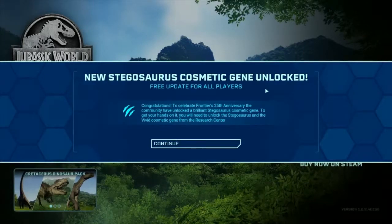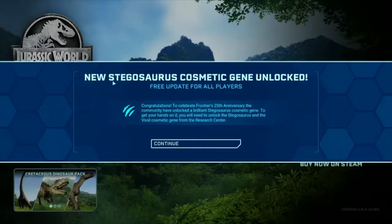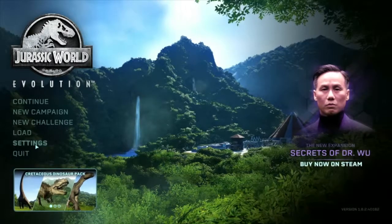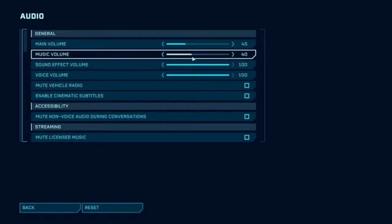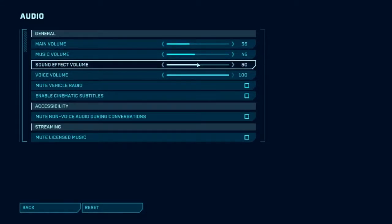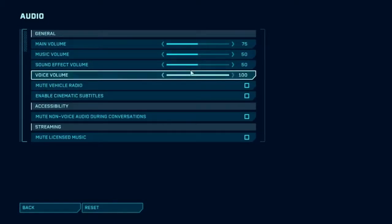Hello everybody, welcome back to another episode of JWall Reviews! Today we will be playing Jurassic World Evolution again. I just came in and saw this, so let me adjust settings real quick - I'll turn that up a little, leave it all at 50, this one at 75.